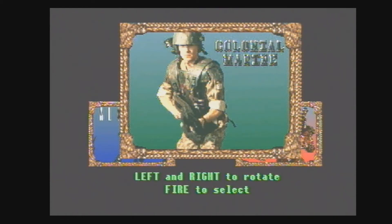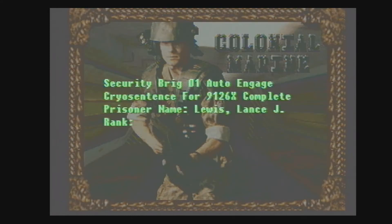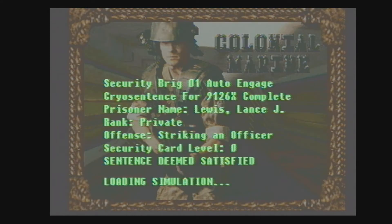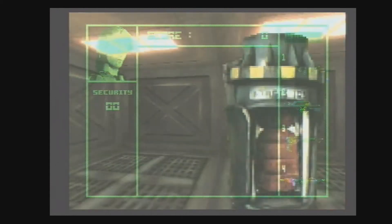Let's have a look at the Colonel Marine — it comes into view. Security Brig 01, Auto Engage. Cryo Sentence for 9126X Complete. Prisoner Name: Lewis, Lance J. Ranked Private. Offence: Striking an Officer. Security Card Level 0 or D. Sentence Deemed Satisfied. Loading Simulation. Press fire. We'll go into the Marine view. As you can see, I've got a different HUD on here and we'll start off in the Marine part.